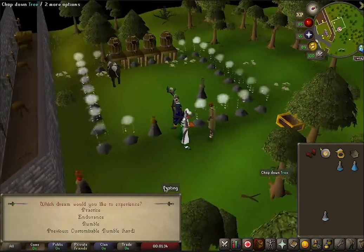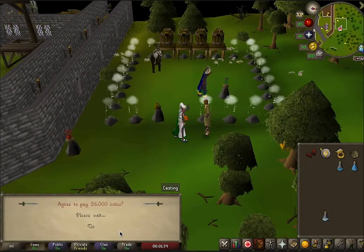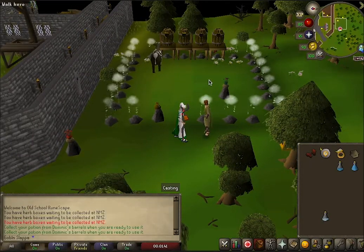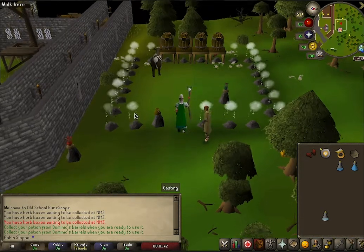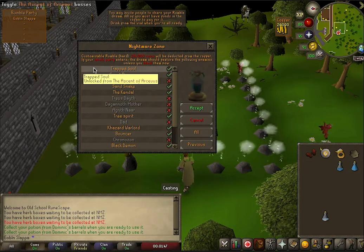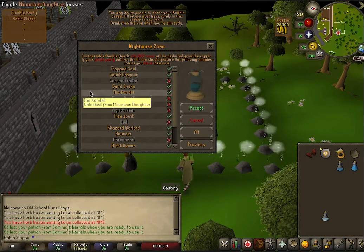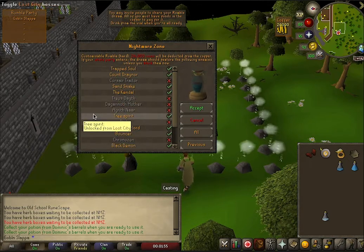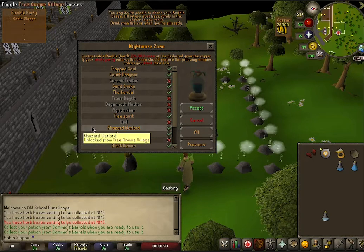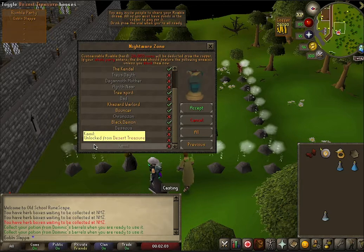Some bosses like Dagannoth Mother from Horror from the Deep, Chronozon, or Treus Dart are not the best ones. Dagannoth Mother requires you to use the appropriate spell based on what color she is, just like in the quest. Treus Dart from Tarn's Lair will teleport you around, which is annoying if you're trying to stack monsters for AFK. And Chronozon requires you to finish it off with an air spell, which you won't be doing if you're AFKing.